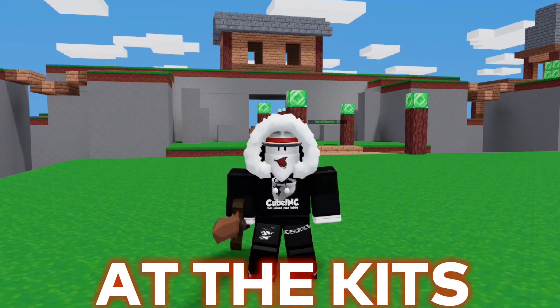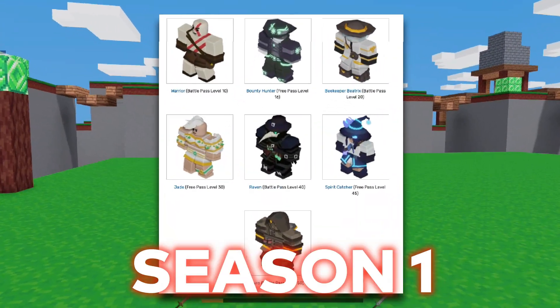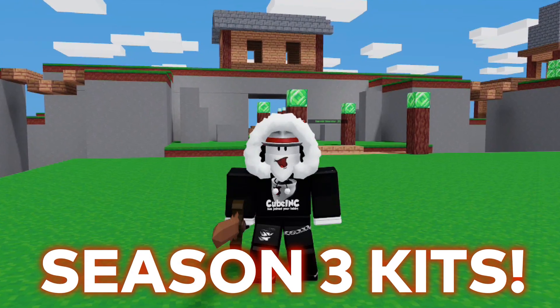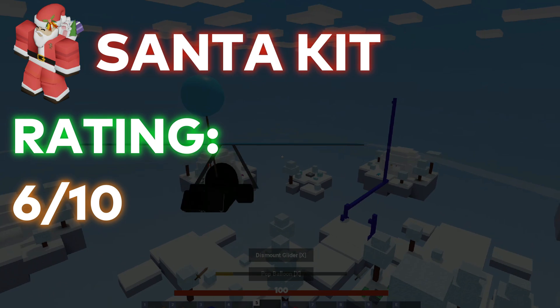First, let's take a look at the kits. There are four new kits in Season 3, compared to seven kits in Season 1 and five kits in Season 2. First, we have the Santa kit. This kit is pretty useful if you want to take out a base, so I'd say this kit is decent.